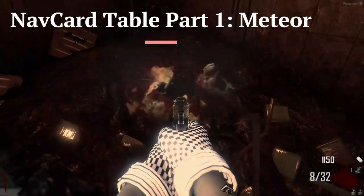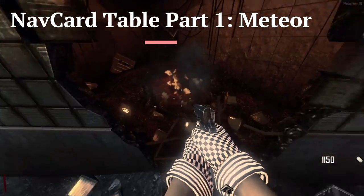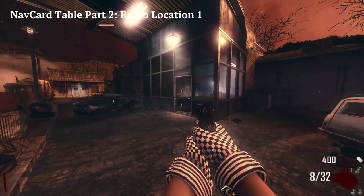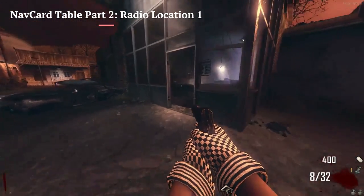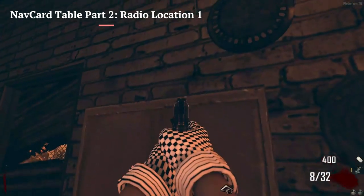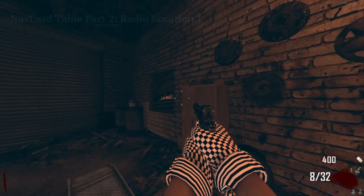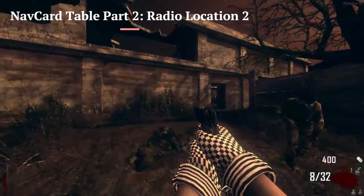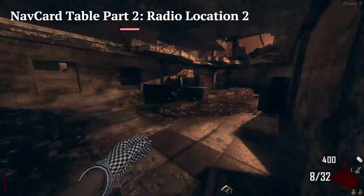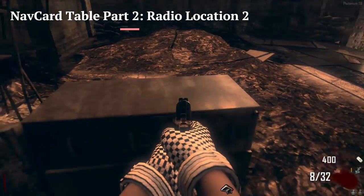The first part is going to be a meteor that's going to be right here. It'll say press F to pick a part, and you will pick up this part. The next part for the Nav Card table is a radio, and the radio can either spawn inside of here in the diner on top of this little cabinet — you'll have to jump to pick it up. The second part location for the radio is inside of Nacht der Untoten, where it can spawn on this little leaned-over file cabinet here.